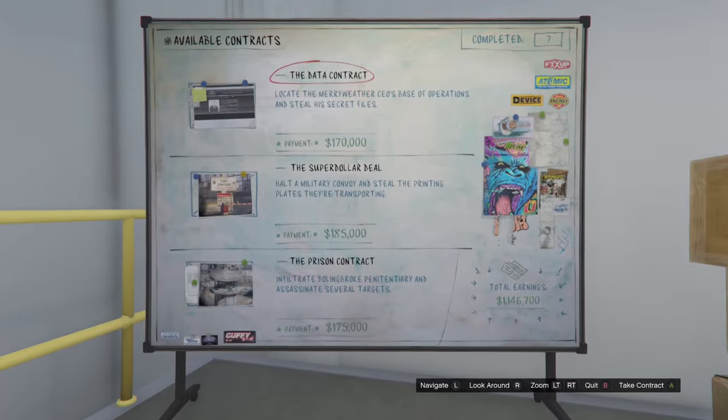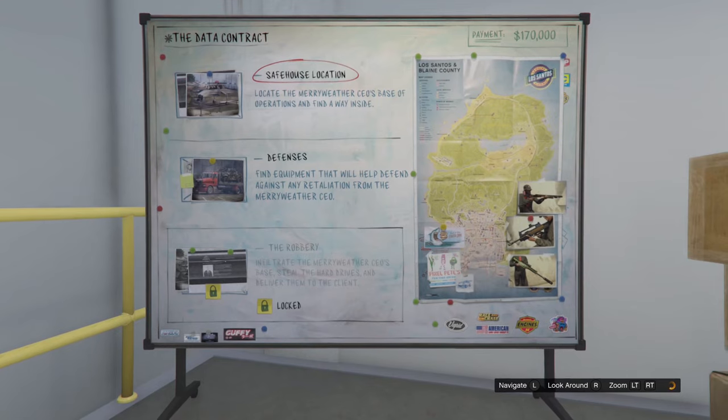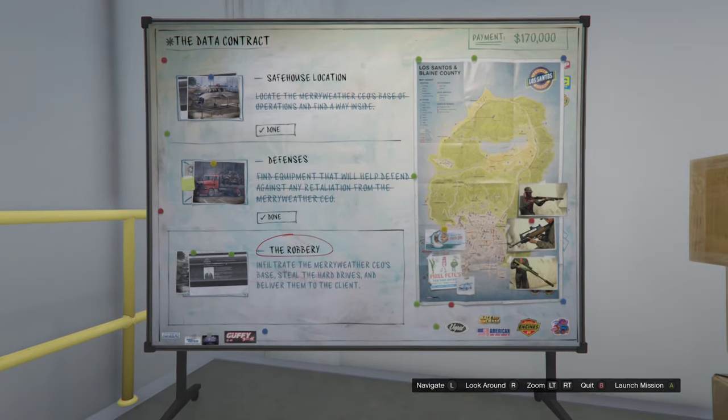For the next duffel bag, select the data contract. You have to complete the first two setups because the last mission has the duffel bag. Once you've finished the first two setups, start up the last mission. You do not need a friend to start this mission, so just go ahead and start it solo.